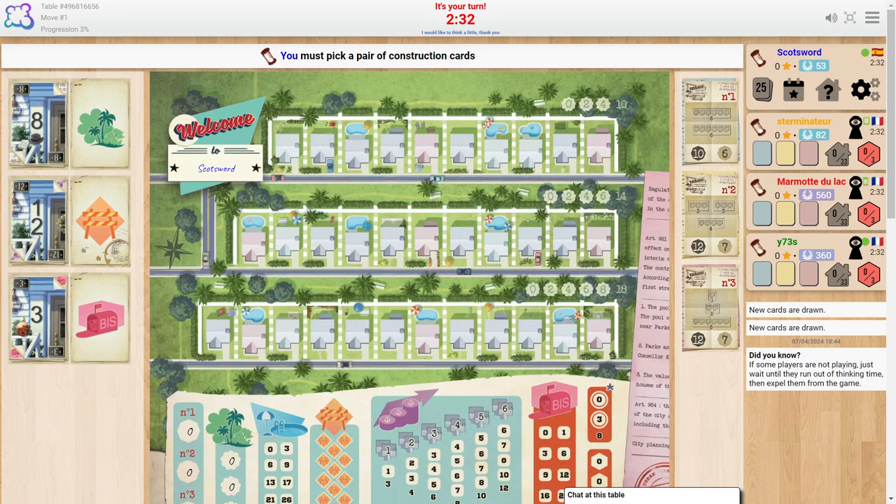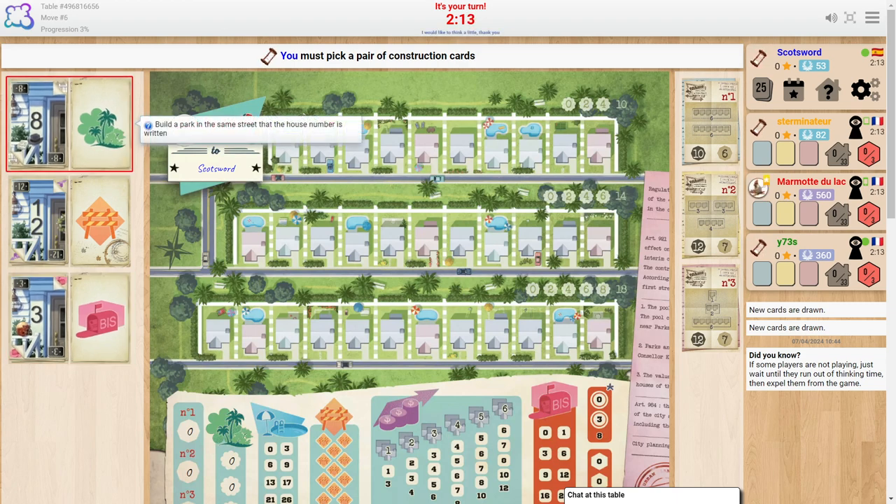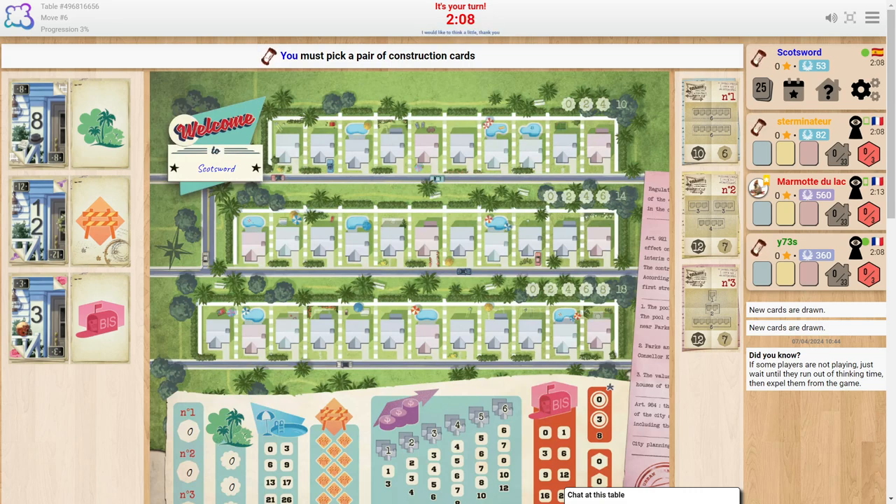Hello everybody, welcome back to another video — something a little bit different. I'm actually playing on Board Game Arena, and this is a game called 'Welcome to Your Perfect Neighborhood.' I'll leave a link in the description to an explainer, but basically think of something like Yahtzee — a roll-and-write, except instead of rolling we're picking up these combinations of cards on the left-hand side, and we're trying to fill in our neighborhood. We get points by completing objectives using the abilities that come with the numbered cards.